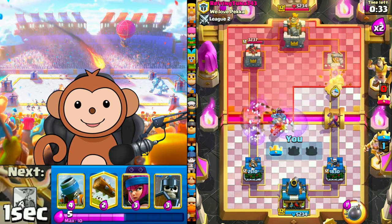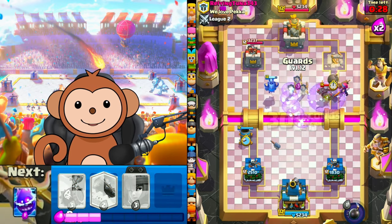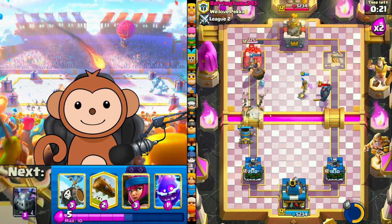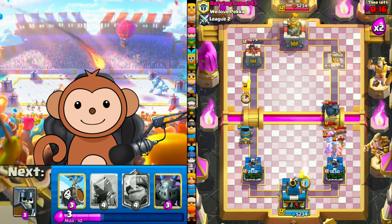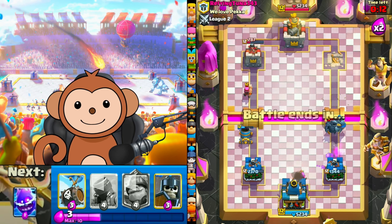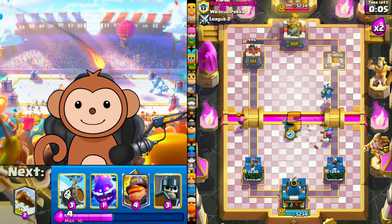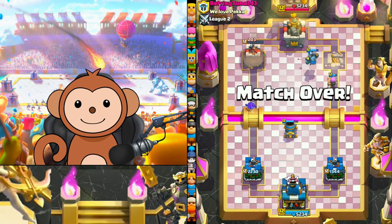I'm gonna do the old switcheroo with the Mighty Miner — ability right about now. Guards in the center tanking — there we go, we got Mighty Miner in the tower. Gotta lock up the mortar — e-chip, log, firecracker. Mega minion on the Pekka. Ten seconds left, I think we're good — turn this firecracker. Can you finish the tower? GG bro, update.